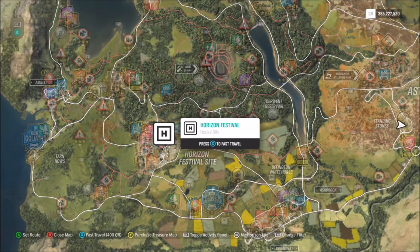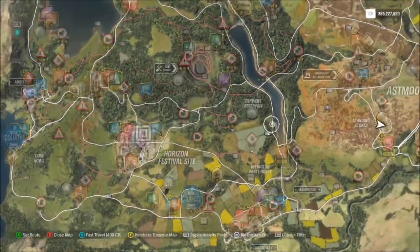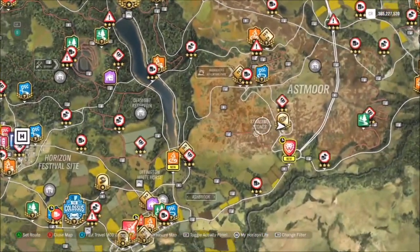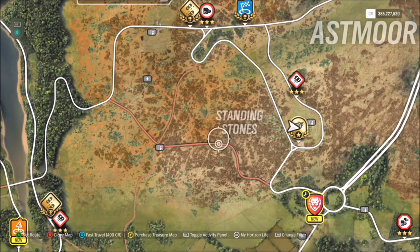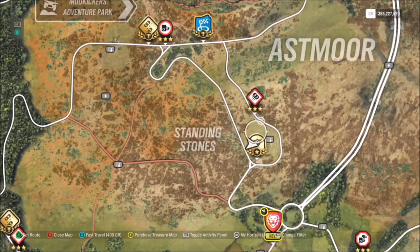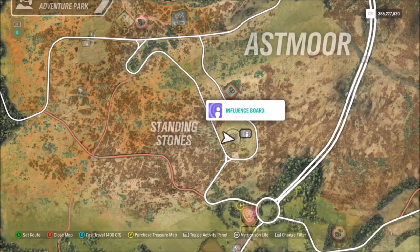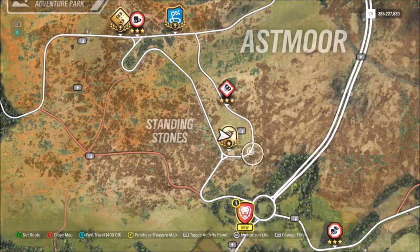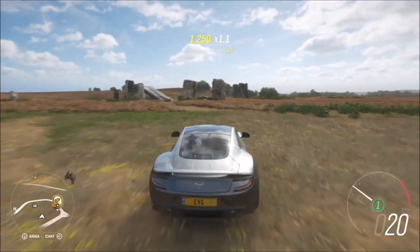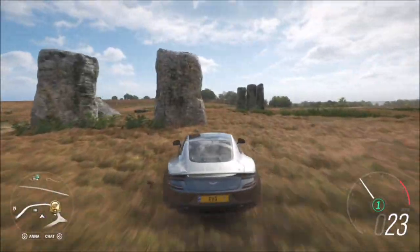Next we're going to want to go to the location. So starting off at the Horizon Festival, all you want to do is go east — literally straight east, don't go up or down — and you'll see the Standing Stones marker. It's not actually right on the marker; it's just to the right of it. There's a skill streak story mode and an influence board as well, and it's literally just there. So if you spawn up on the bend here, as soon as you spawn in all you have to do is turn left, and that's the Standing Stones.